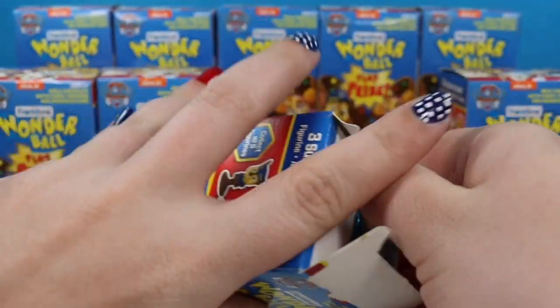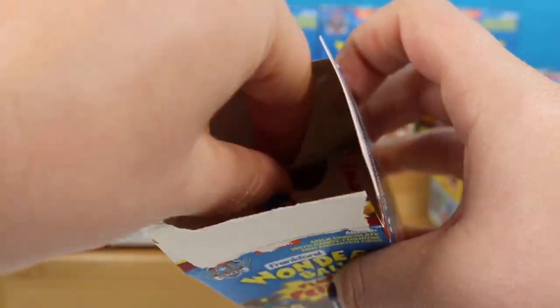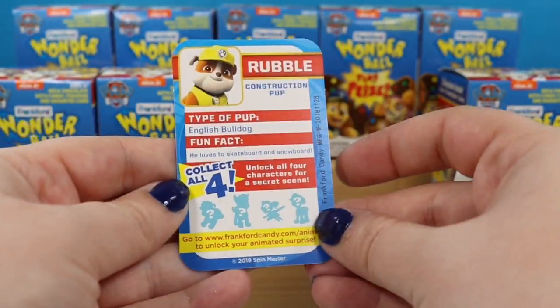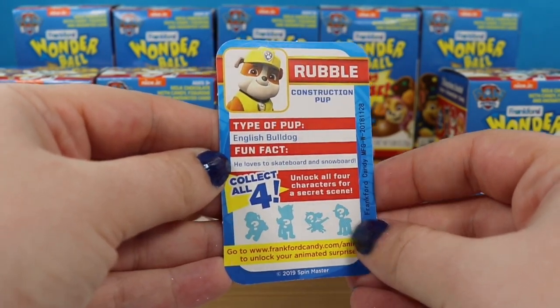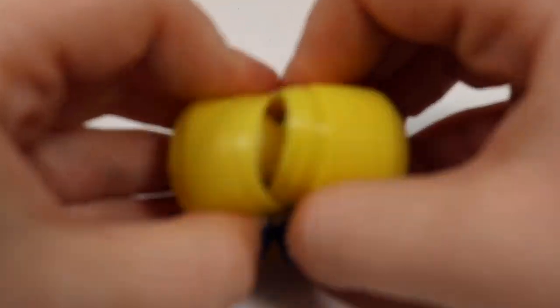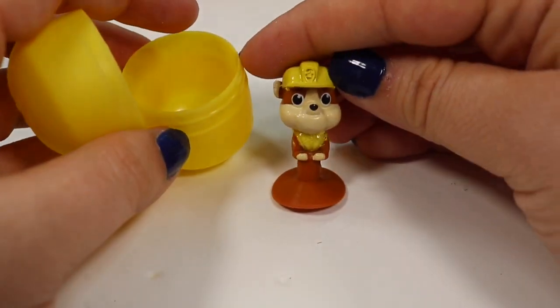Please forgive the cuts on my hands today — my boss has a little puppy that has been kind of clawing at me lately. Here is the Rubble card with some more fun facts — it is in fact an English Bulldog. And down here is our surprise. We actually have a duplicate — this is another Rubble.